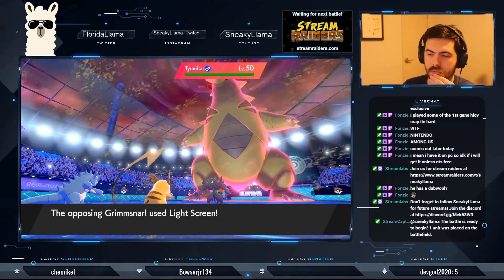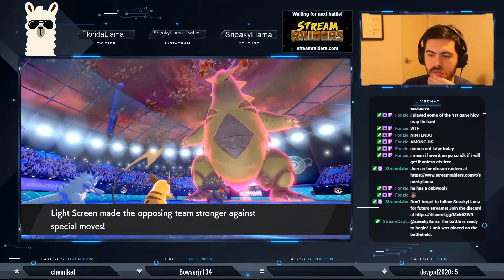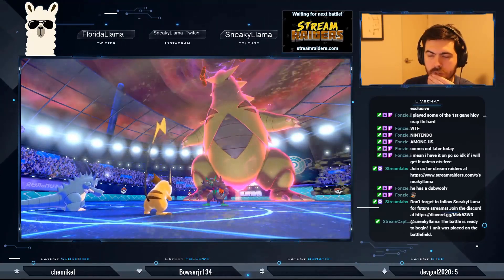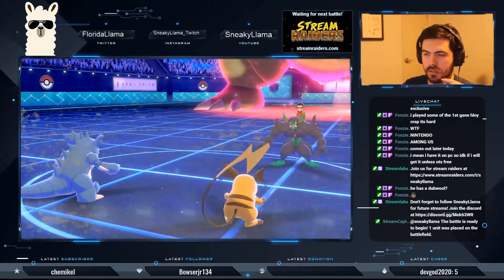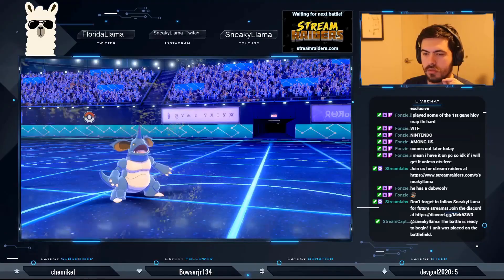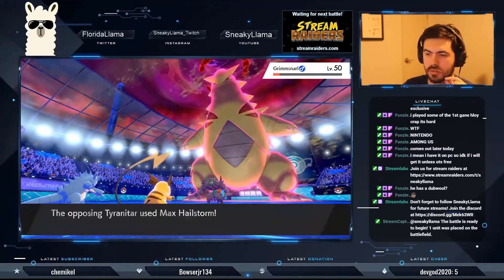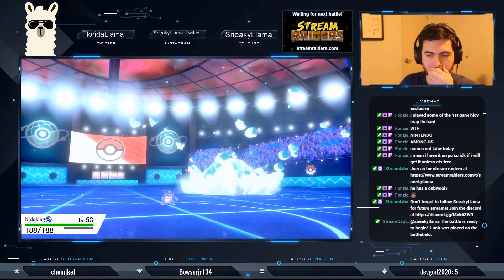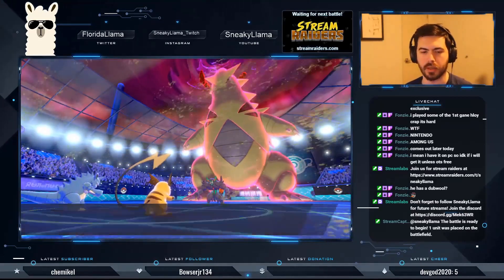Light Screen — that's fine. Charm again. So close. Oh — Hailstorm. That's right, I am weak to Ice too. That's fine. Ice Punch — okay, that's fine. I'm okay with that.